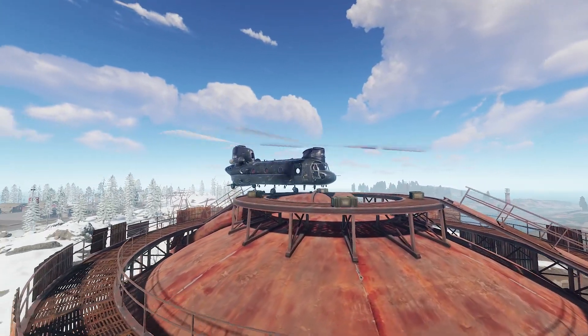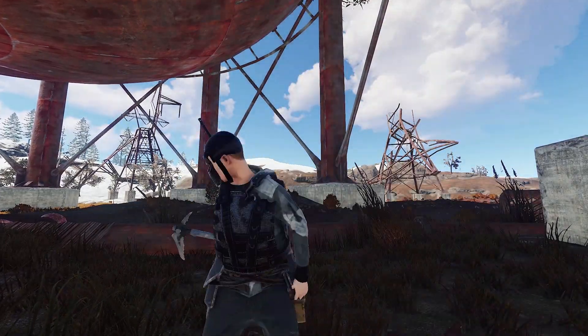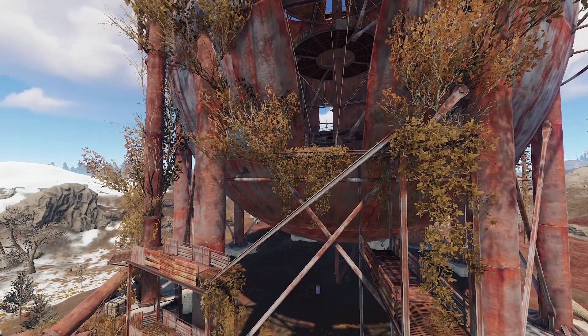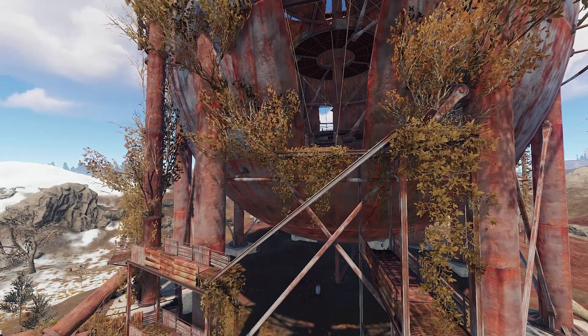We're gonna start by getting the oil barrels on the bottom of the dome. These help us make sure there's nobody around because it's quite noisy when you hit them. If this part goes well, the next part is going to be pretty easy — looting above the dome and then making a quick escape.